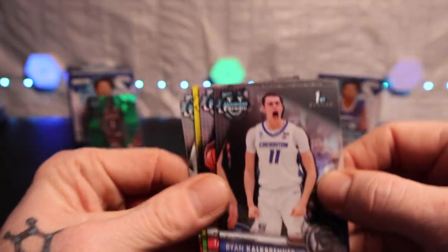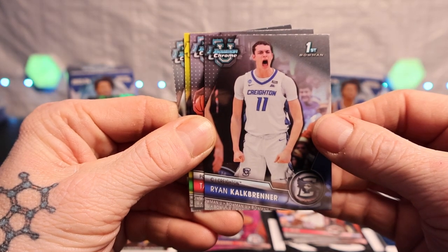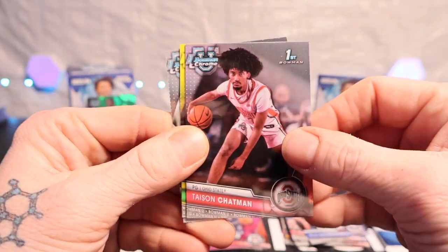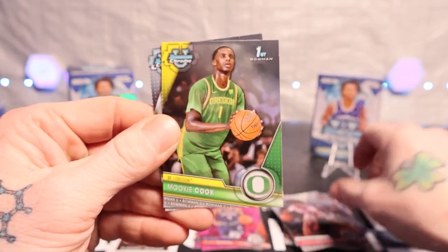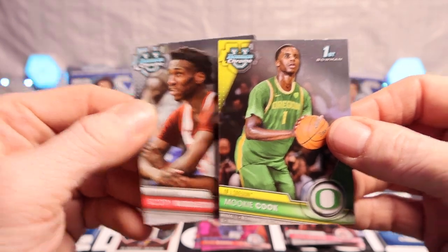Hopefully you guys can help out with that. All right, we got Ryan Calc Brenner — these names are something else, I'll tell you. Tasen Chatham, Chapman, Mookie Cook, and Scotty Middleton.